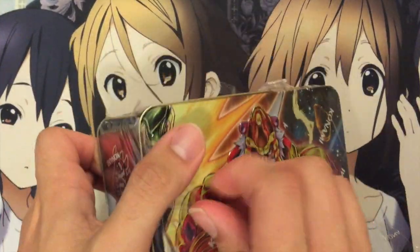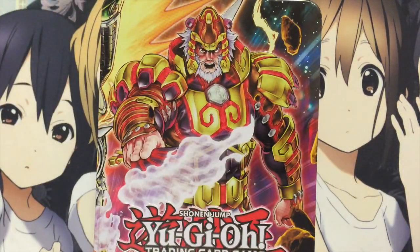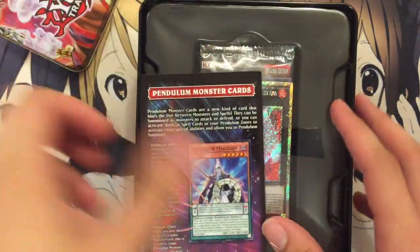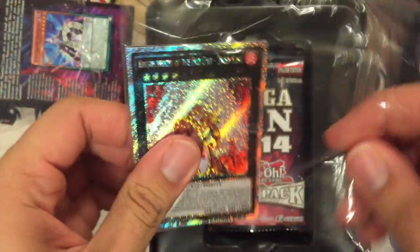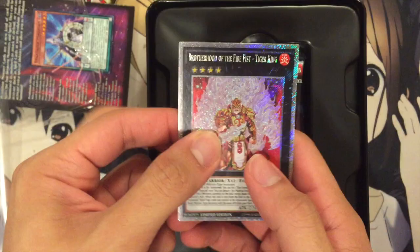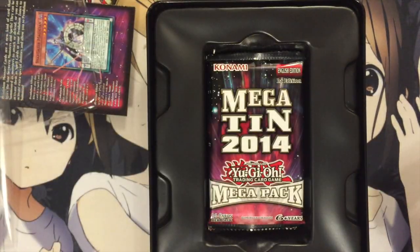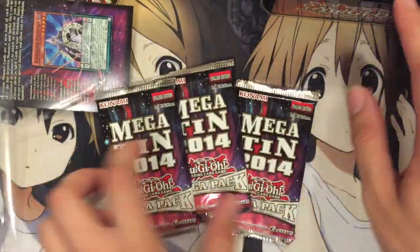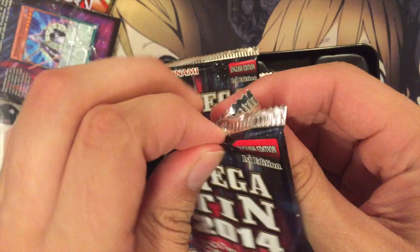I think you get — it's been a while since I opened one of these. If I remember correctly, you get three Mega Packs and the Promo Pack as well. Crack it open real quick. It has been a good while. In this one we get Tiger King, Gorilla, and Shark — pretty cool. And then the three Mega Packs. We'll leave the tin there.